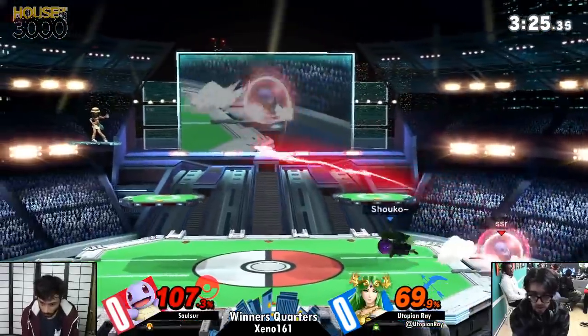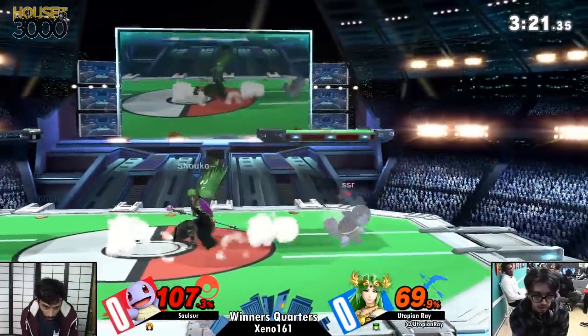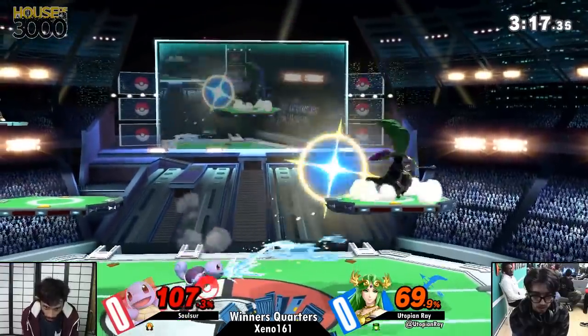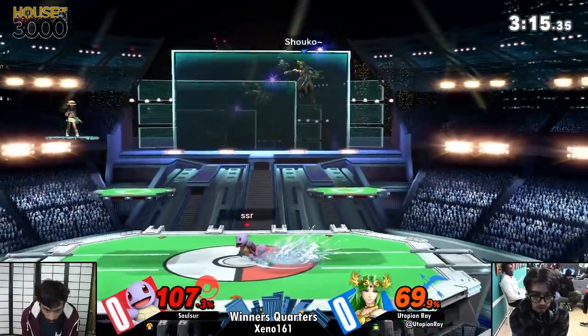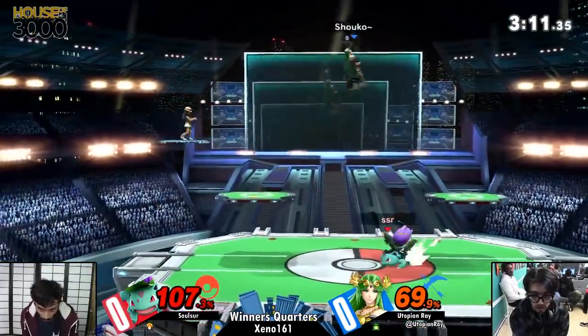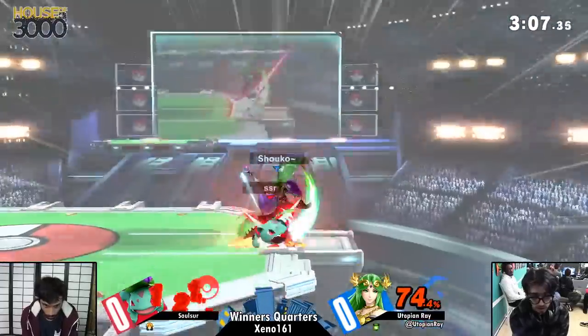When you're Charizard and you don't want to be, there's a super scary thing — you have to switch to Squirtle for a bit, because if you want to go back to Ivysaur and Squirtle, considering you're so light at higher percents, even if it's just for a few seconds, switching to Squirtle can spell your doom. But he finds an opportunity to go back to Ivysaur — I think that's the character he wants to be at this point in time.